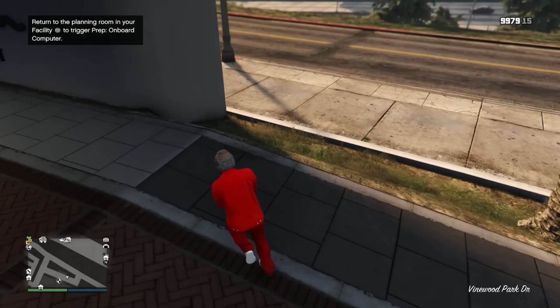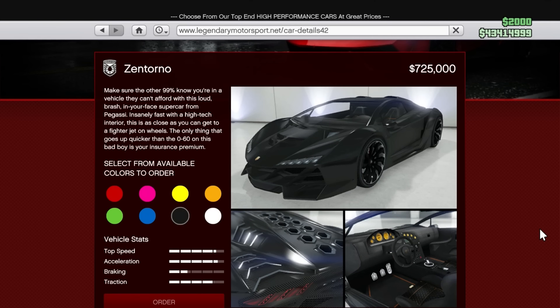Starting off with the podium vehicle, like always, this week is the Pegasi Zentorno. This was one of the first DLC vehicles ever added into the game. It's worth about $800,000 — a very nice OG car to have in your garage.